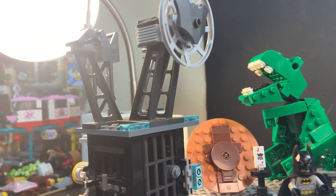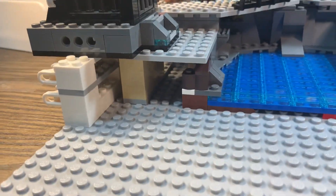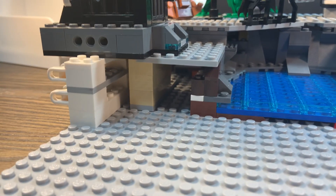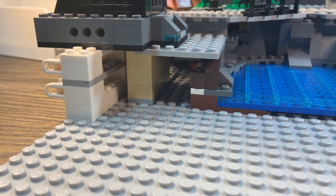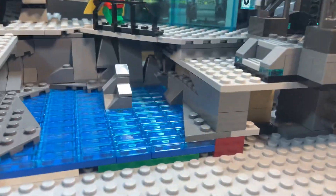Again, here's the jail cell, here's the Monkey Kid's side. Not all this stuff could fit, and as you can see, it's raised above the actual base plate quite a bit. Same goes over here.